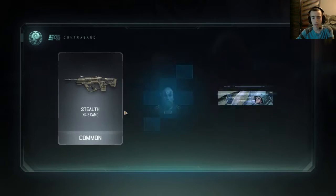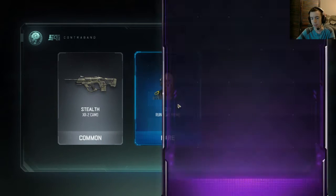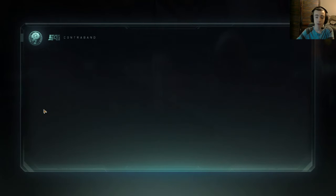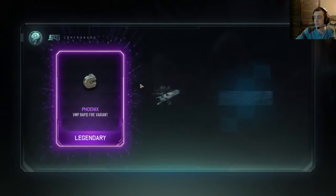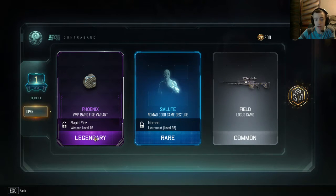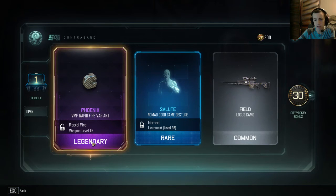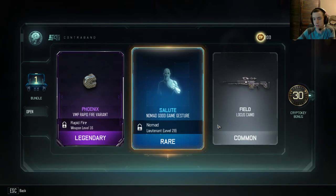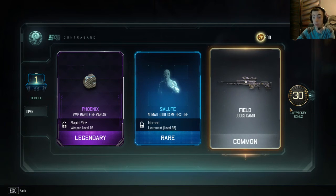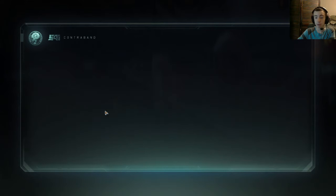We also have the finger wag — can't really use that yet — and a common camo, not really too good. Let's go ahead and open up another one. Camo — meh. I actually really like how that camo looks. I've never used the Shiva so I have no idea how good it is. A VMP rapid fire variant. We have a salute and a locust. Oh, and we got 30 bonus crypto keys!